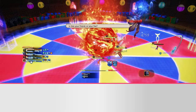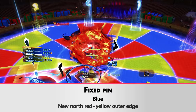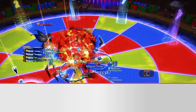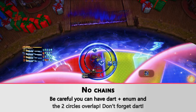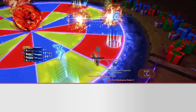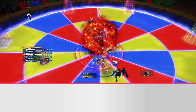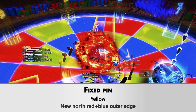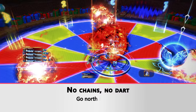Fixed pin on blue — I check for red and yellow outer edge for the new north. Be careful: I have a dart but also an enumeration, and the two circles are blue. I forgot I had a dart — don't make that mistake, it's visually messy. Next attempt: the pin is on yellow, I check red plus blue for the new north. I have nothing — no chain, no dart — so I just go north and stand in the enumeration. Clean resolution.